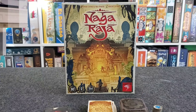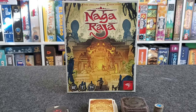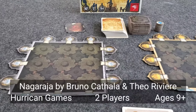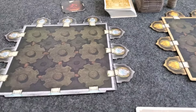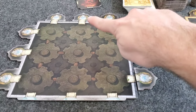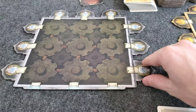Bad idea. Alright, so I have Nagaraja on the table here from Hurricane Games. Nagaraja is a two-player game in which you are going to be laying tiles exploring this temple. There are actually two temples, one for each player. You're trying to get to these treasures that are along the outside of the temple, starting here. Let me show you how this game works.